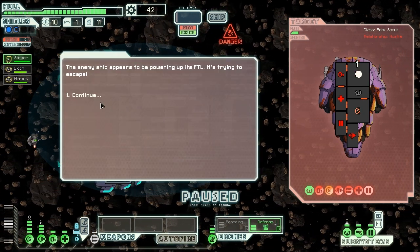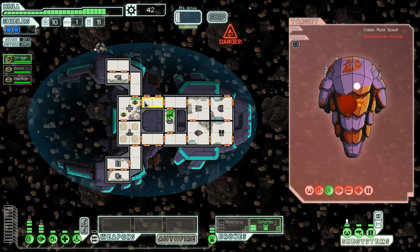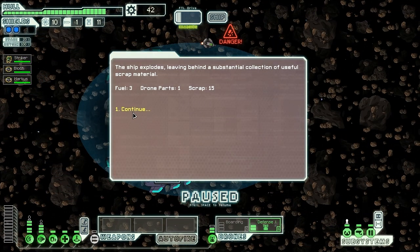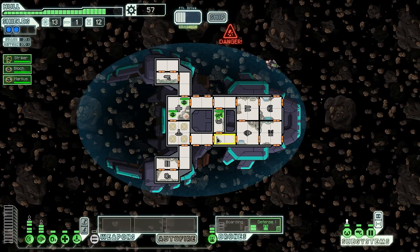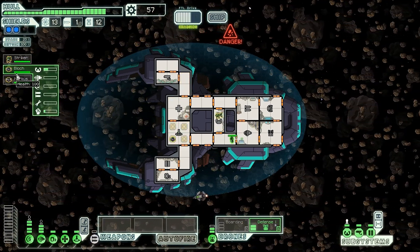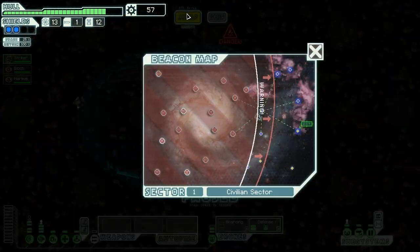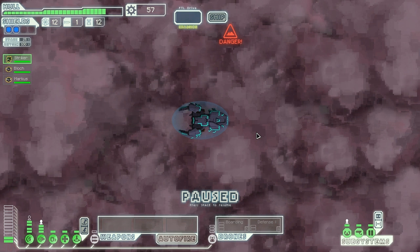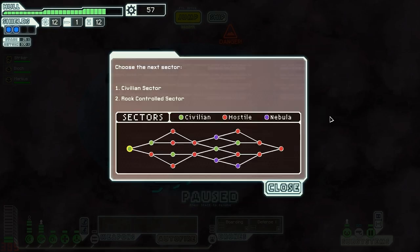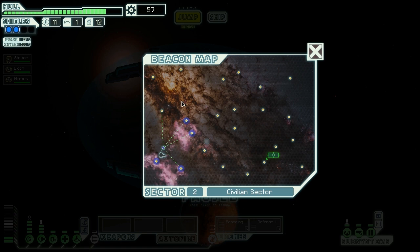Perhaps we should have somebody up here to pilot the ship. They're trying to escape - how are you going to escape when everything's on fire? I loved doing that with the Gila Monster and it's fun to do it again with the Basilisk. Let's go to the exit - a very up and down first sector, but overall A plus. Let's go to the civilian sector; civilians are probably easier to kill than rock people, although I did dominate all those rock dudes with the Gila Monster mantis ship.